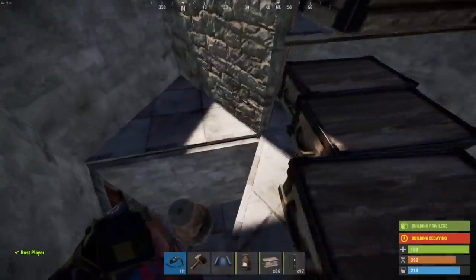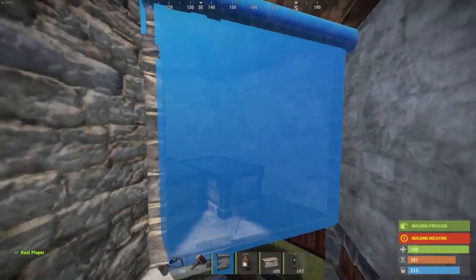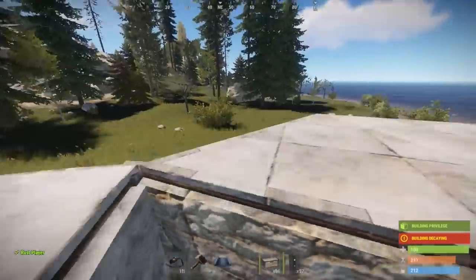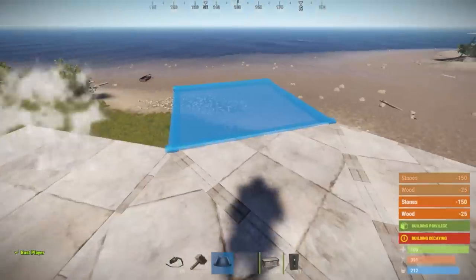After you're happy with the drop box loot room on the second floor, block it off with the garage door. This is where the TC will go. We'll place another furnace to get up to the top, and then we will place the walls and floors for our hangar and for the landing pad.